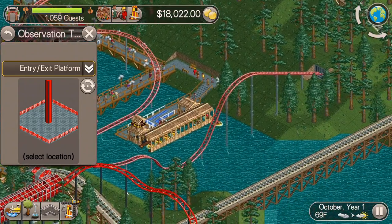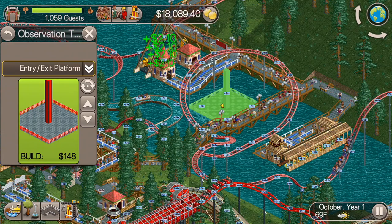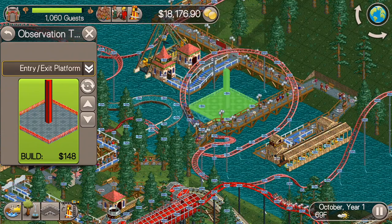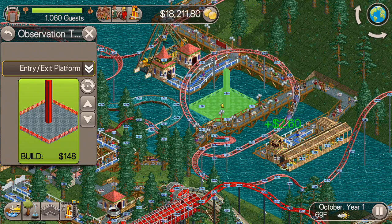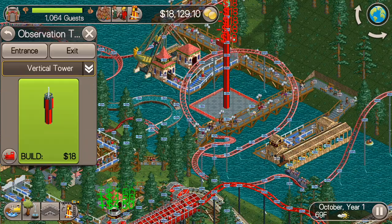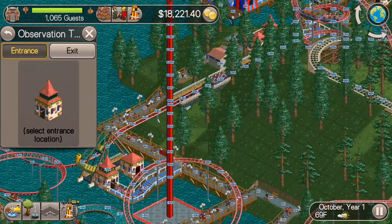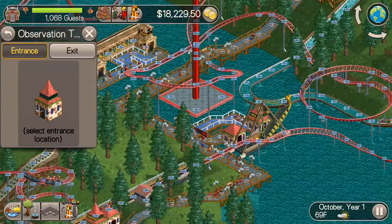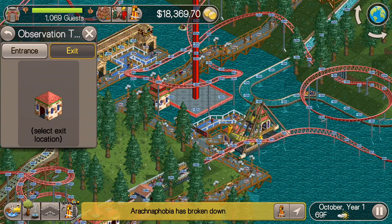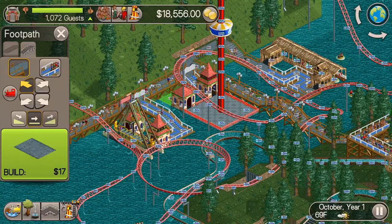The hardest thing about Diamond Heights is probably just finding places to put new rides. I've been avoiding putting a ride in this spot, but I think the observation tower is actually a good candidate here because it's so thin, so it'll fit in pretty well. The only downside about this spot is you can't really put in a long queue line, but since it's a gentle ride, I think it'll be okay.